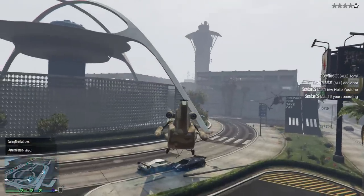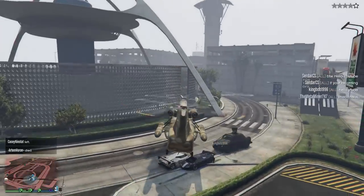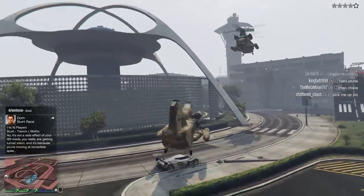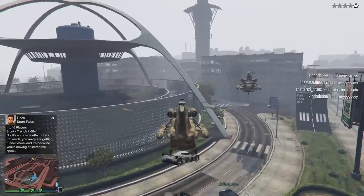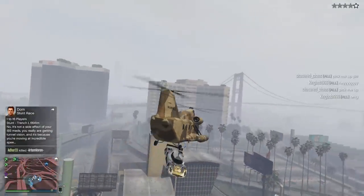Speaking of picking something up, first of all, to deploy the hook to pick stuff up, the default control for that is right on the D-pad. The idea is to slide the hook along the top of the roof of whatever you wanted to pick up. All I can really say is it takes practice to get used to the weight and the feel of the cargo bob when controlling it to pick something up.